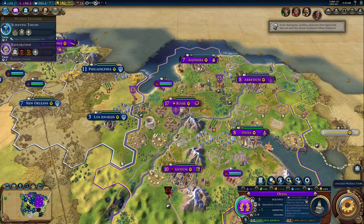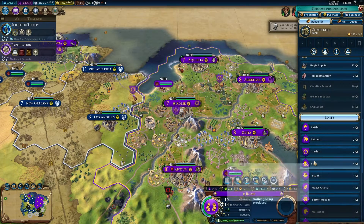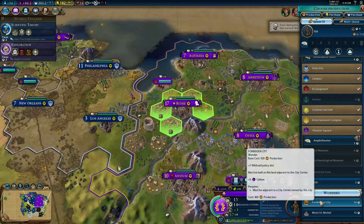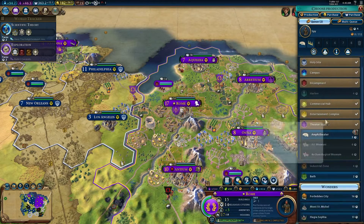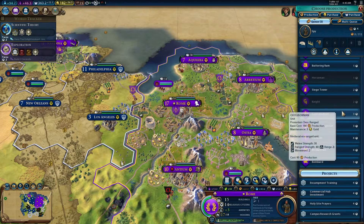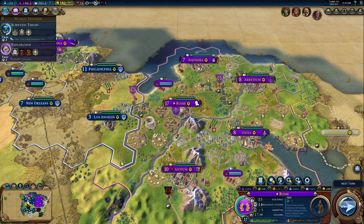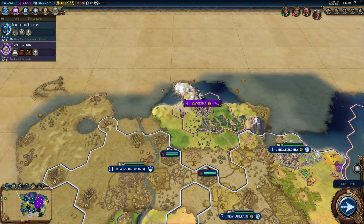Alright, scientific theory. Then Rome is going to make a spy, and then an amphitheater. Can't put the Forbidden City anywhere good without destroying a farm, so walls. And then another trader, then some musketmen, just to help defend our city in case America gets any ideas. Plantation.